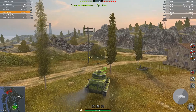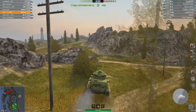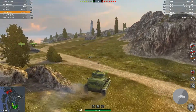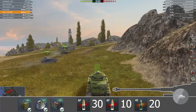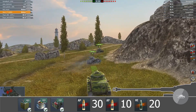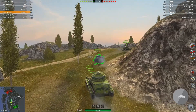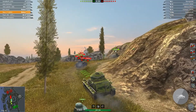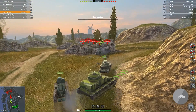Welcome to Mines. The enemy team has an MS-1, three NC-31s, Renault Otsus, and a T1. Basically five Asian tanks. We have two NC-31s, so altogether there are five Chinese tanks. We can only use HEs effectively against the T1. Let's see how this works out.